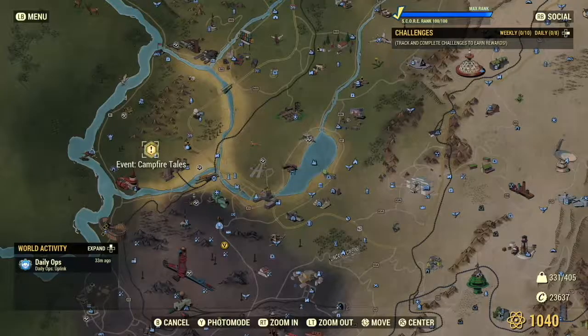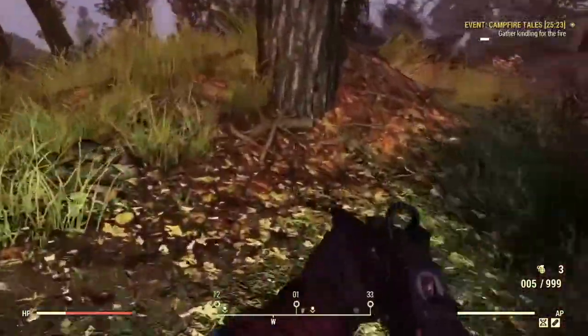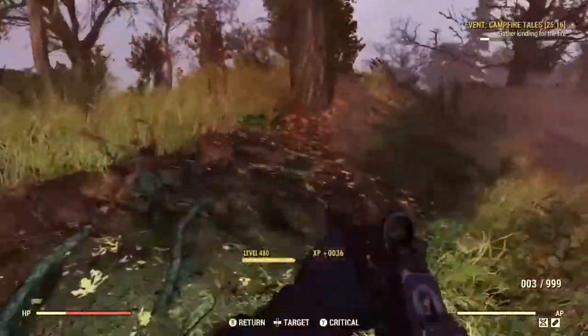Another event that gives you ants is Campfire Tales. These only spawn when you collect wet kindling instead of the drier kindling. You do have to complete a few tasks before you can collect it, but if you're doing the event anyway you might as well collect the ant meat.